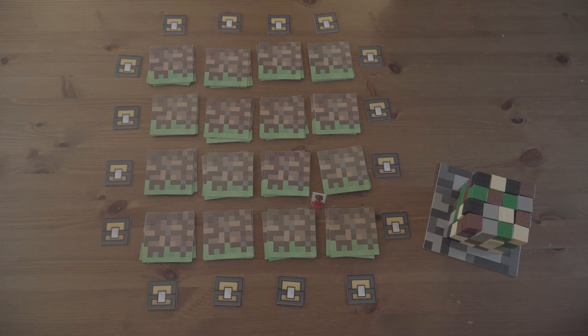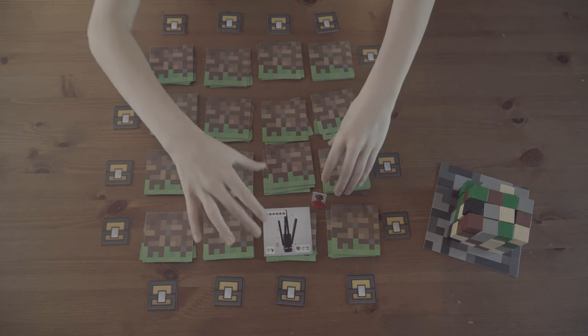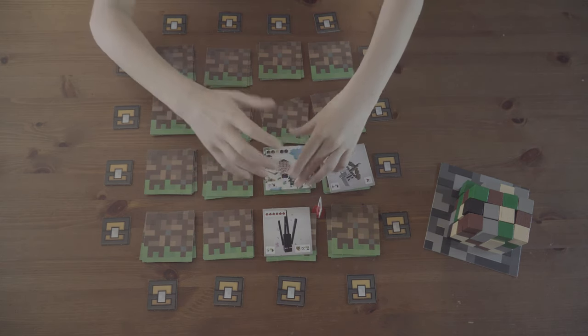One of the actions is exploring the overworld. To do this, you can move your player token up to two spaces. You'll then need to reveal all four tiles surrounding the player's space.